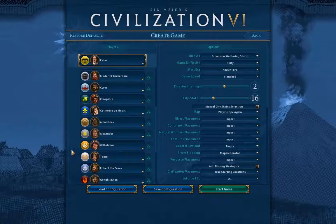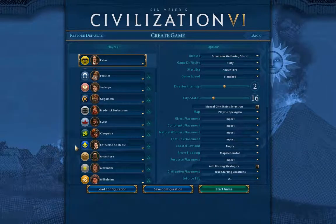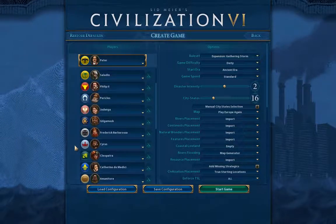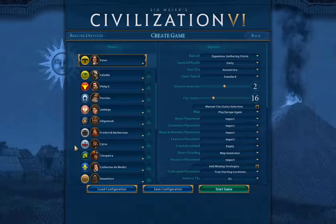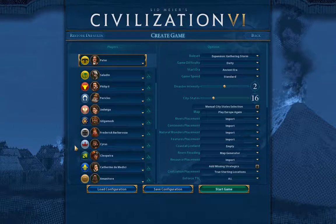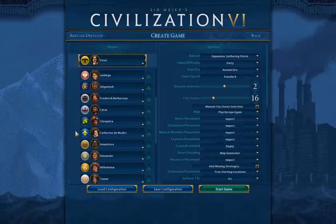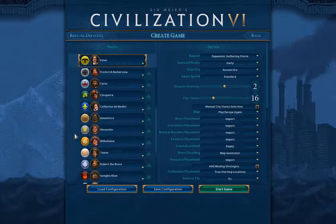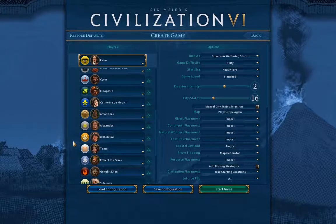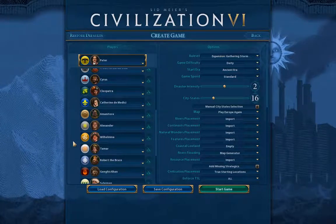I only have one Greece — I'm going to have Heracles representing Greece — and only one France and one England. I'm using Catherine for France and Victoria for England, because Eleanor of Aquitaine's special ability of converting a city directly without going through the free city stage is quite overpowered. I've included both Gilgamesh and Cyrus; they have start locations on this map, though they may not be their actual civilization's real start location.